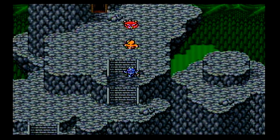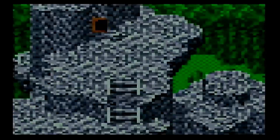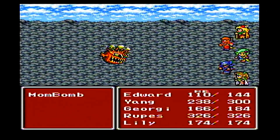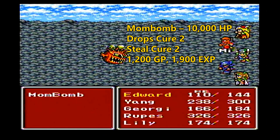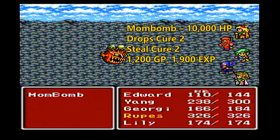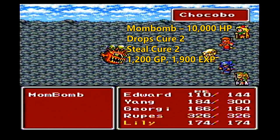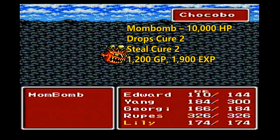Otherwise, he attacks with the claw weapons, and the claws are really, really good. They don't give bonuses in terms of strength — his attack power basically comes from his own innate strength. He has a different attack formula than other characters, kind of like the monks in Final Fantasy 1 and 3, where he basically attacks barehanded. But what the claws do is they usually have elemental properties. Right now he only has one claw, the fire claw.